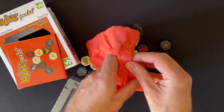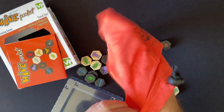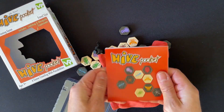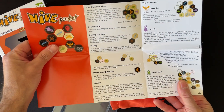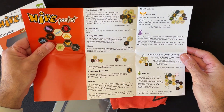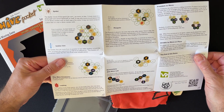It comes with a little baggie to keep the moisture out, and a set of rules which will tell you the different ways of moving the critters — whether it's a spider, a bee, a grasshopper, soldier ant, or ladybug.